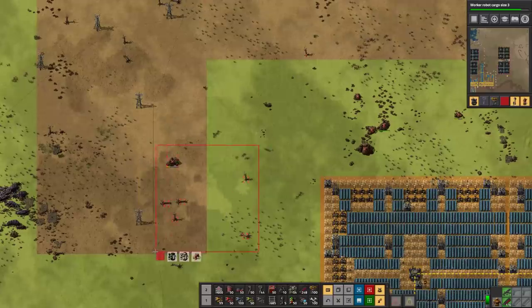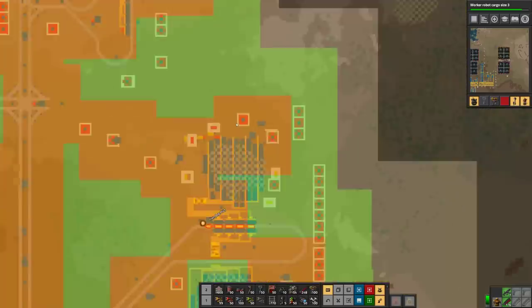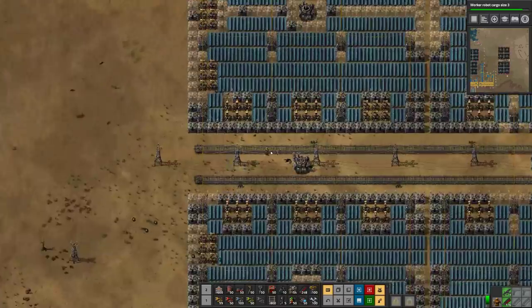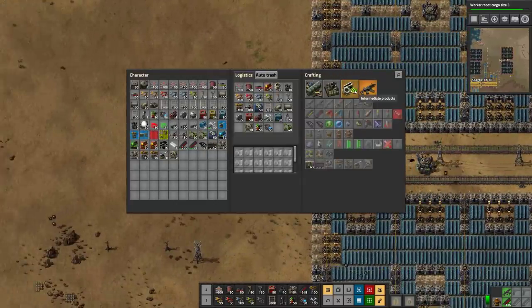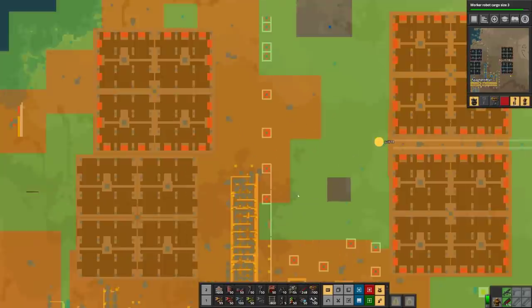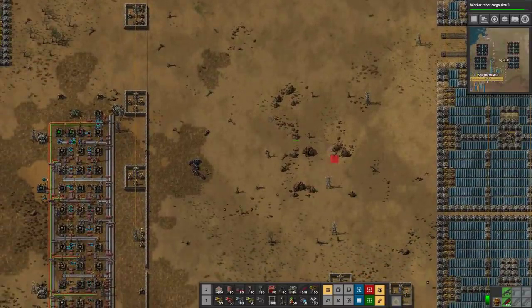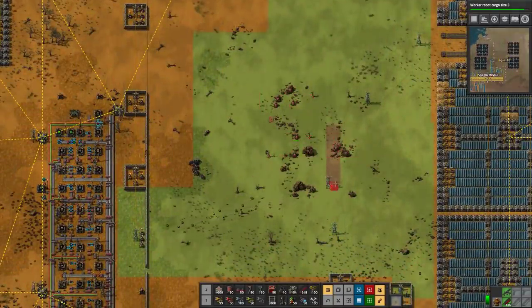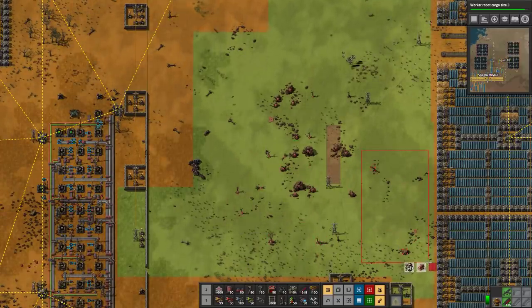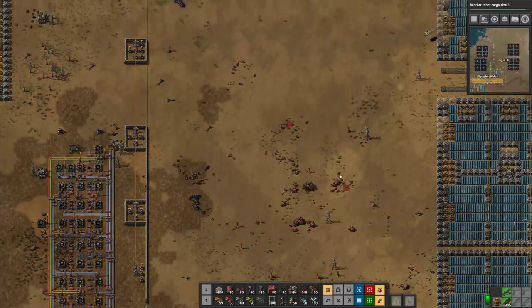We'll get rid of some of these rocks and little dead trees over here. I know that actual trees do cut down on pollution — I don't know if dead trees do, I have no idea. We've got a nice area over here maybe for satellite construction. Let's go ahead and clear this though. I don't know if we've got anything that actually requests the stone anywhere — it's probably just filling up our stockpiles. But we'll clean it up regardless.